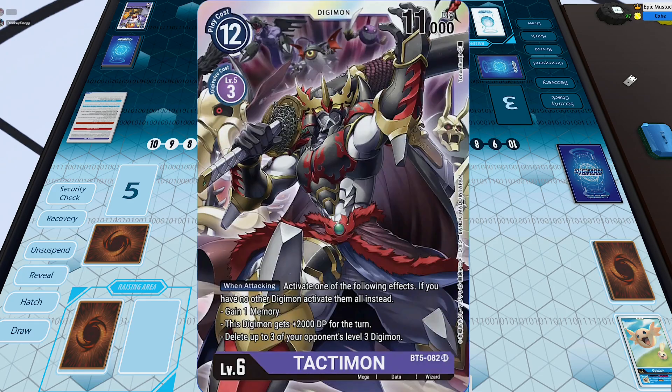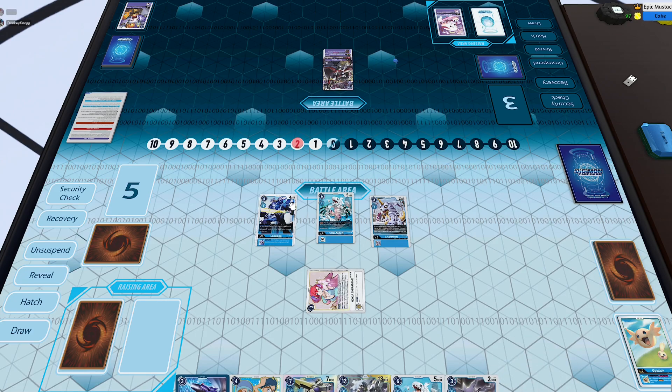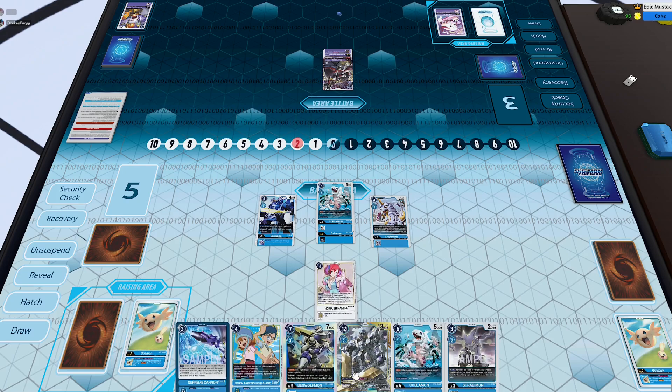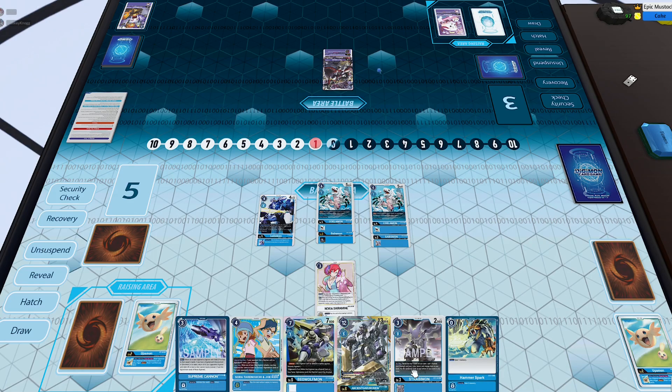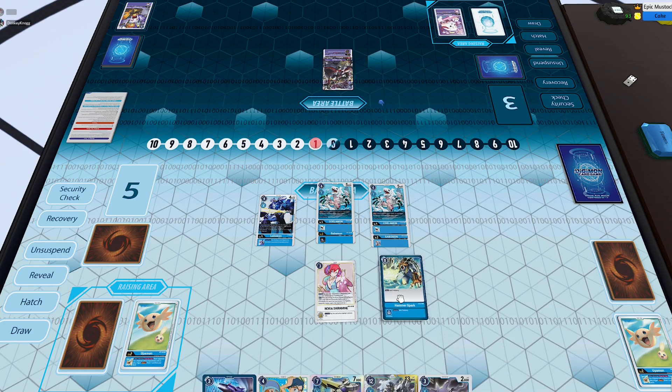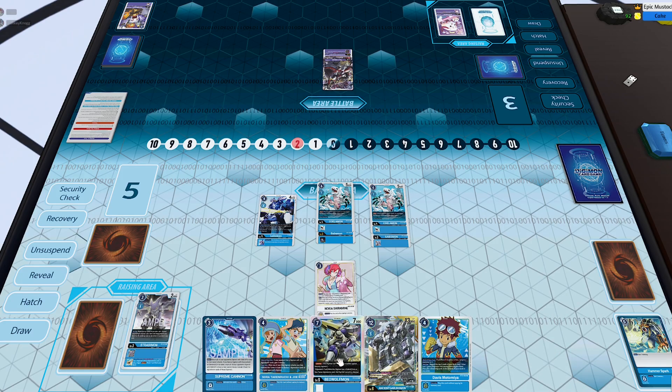My opponent set up with Tactimon. Tactimon is a super sweet card — whenever he attacks you can choose effects like gain 2,000 DP, gain one memory, or blow up three rookies on your opponent's side of the field. I thought it was one rookie, but three is kind of crazy — it's supposed to be like a counter to Lord Knightmon, which is sweet in a lower fashion. If he's the only card on your side of the field you get to activate all three effects, and it's not once per turn, so the whole combo with WarGrowlmon is you make him active again and activate all three effects again, which is pretty crazy.